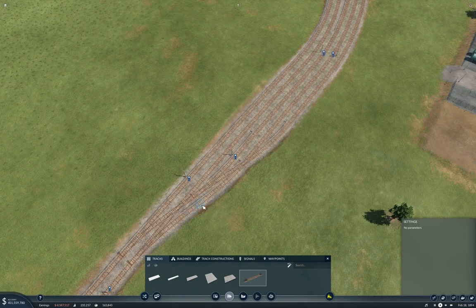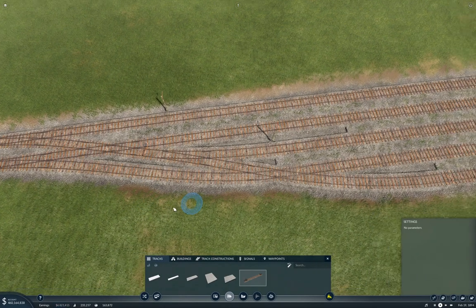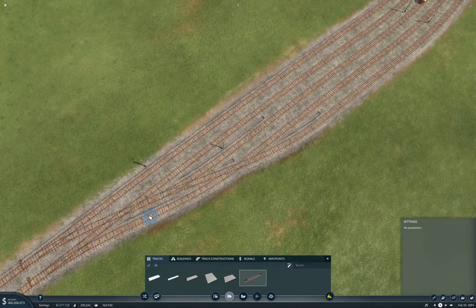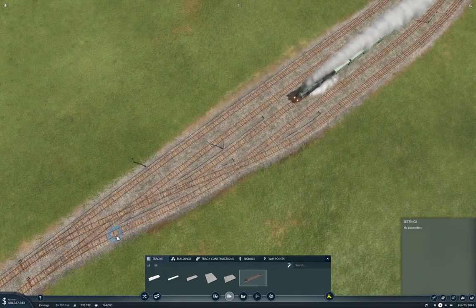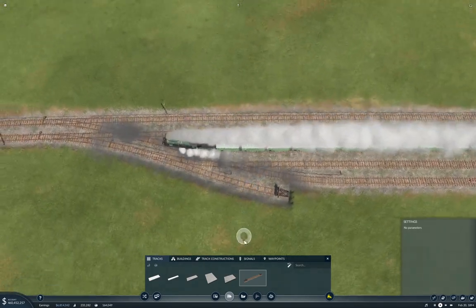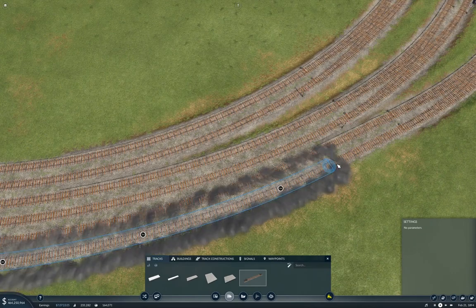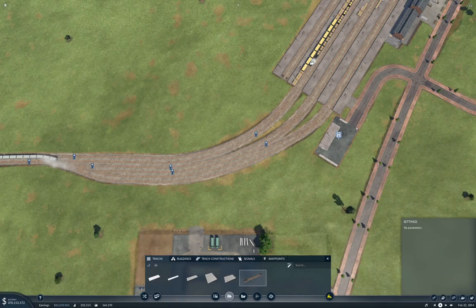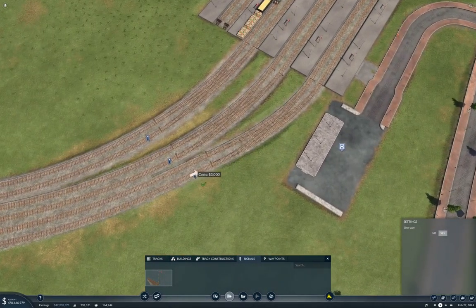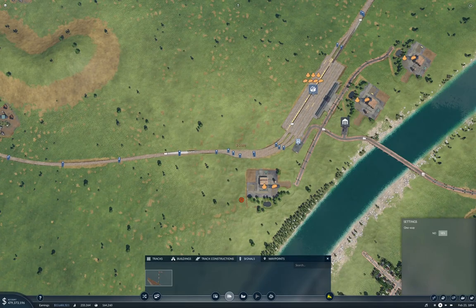Then we do something also. Something like this - come on. That works, I think. Now we need signals. Signals are under signals - who knew? So it gets me my track operations there.